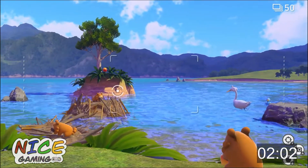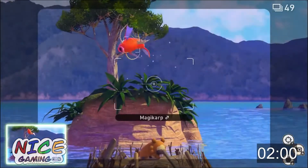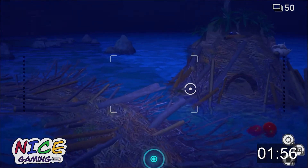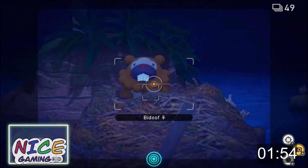Another important tool in your arsenal is a fluff fruit. The fluff fruit is a throwable item that will get the attention of some Pokémon. If you throw it close enough to a certain Pokémon, it will cause a unique reaction that you might want to get on camera — and if you remember, those are the shots we're looking for.